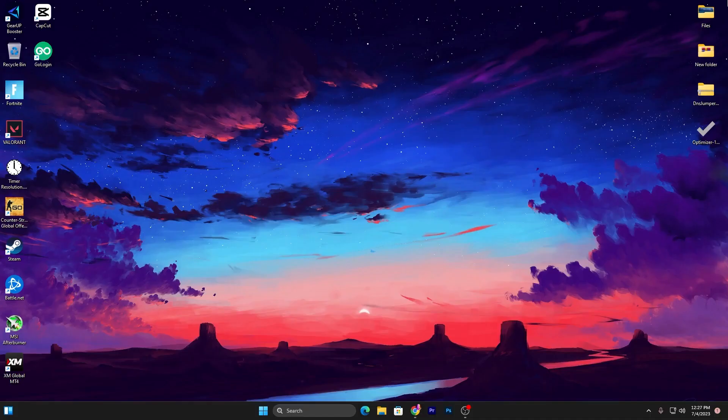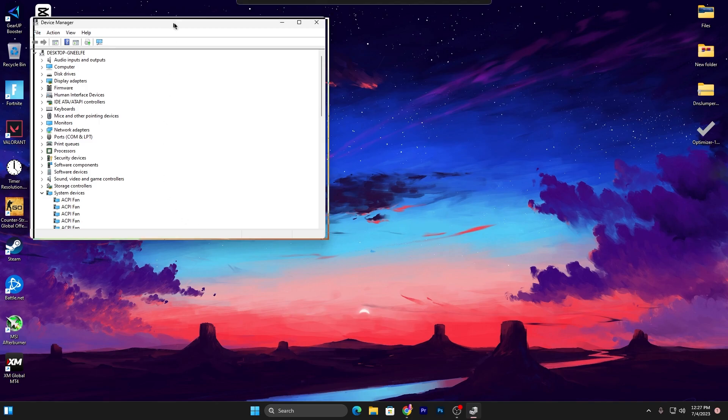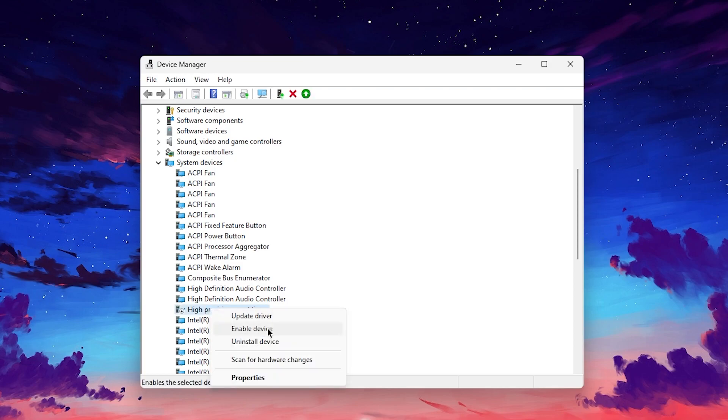Right-click the Windows Start icon again and open Device Manager. We're going to disable the High Precision Event Timer. Scroll down to System Devices, click the dropdown, find High Precision Event Timer, right-click it, and click Disable Device. If you want to re-enable it, simply click Enable Device again. Once done, close Device Manager.